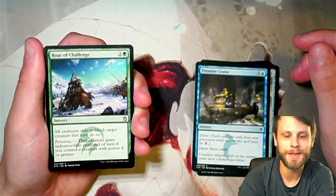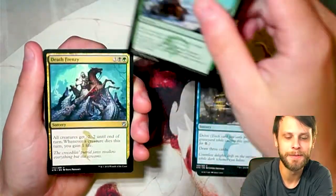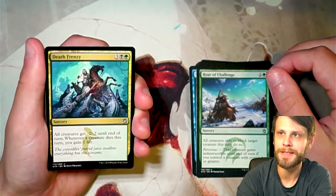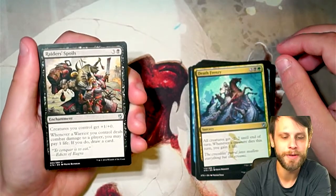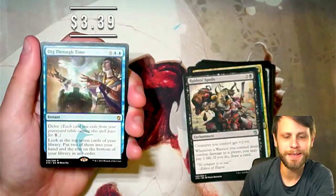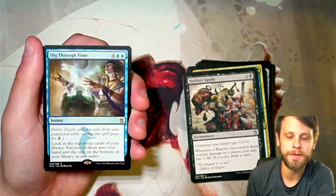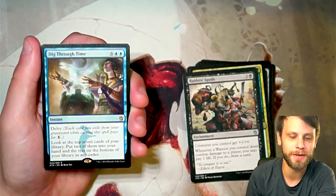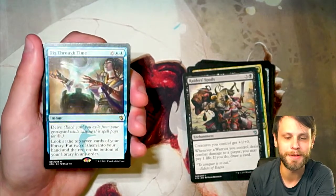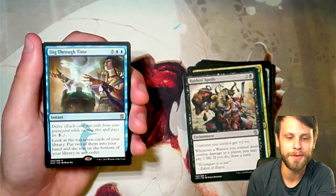Our first uncommon, Roar of Challenge — beautiful art, love the landscapes. Death Frenzy — another beautiful card, I love that teal color in the background. Raiders' Spoils, an enchantment for three and a black. And our rare — Dig Through Time, featuring that Delve mechanic again. Six and two blue for an instant. You can delve out cards from your graveyard to pay for it, then look at the top seven cards of your deck, put two into your hand and the rest on the bottom. Absolutely love Dig Through Time, and the art is phenomenal. Warrior token as well.